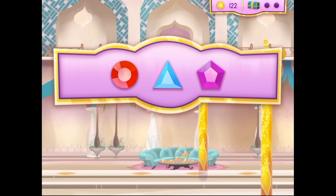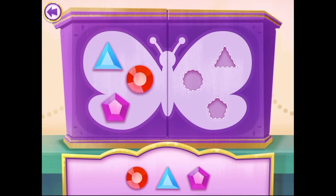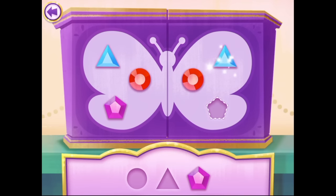Do you know what that means? We can now unlock a Genie Jewel Box! Let's go! Now we can use our genie jewels to unlock this magic Genie Jewel Box. Drag the jewels to where they should go! Symmetry is when one side looks like the reflection of the other, so if the jewels go one way on one side, they go the exact opposite way on the other. Drag the jewels to where they go in the pattern!